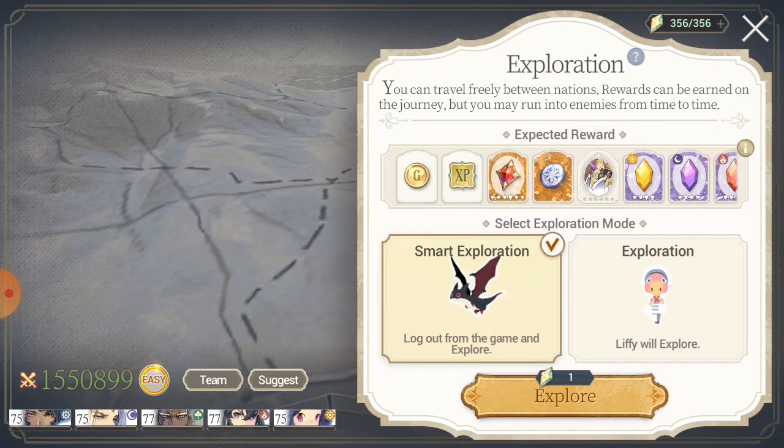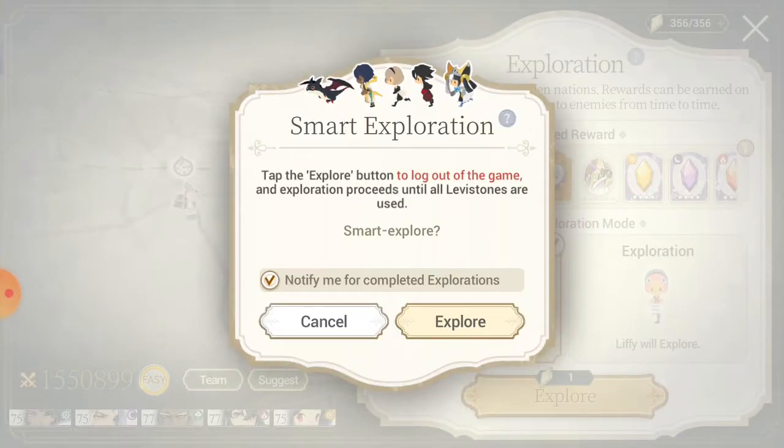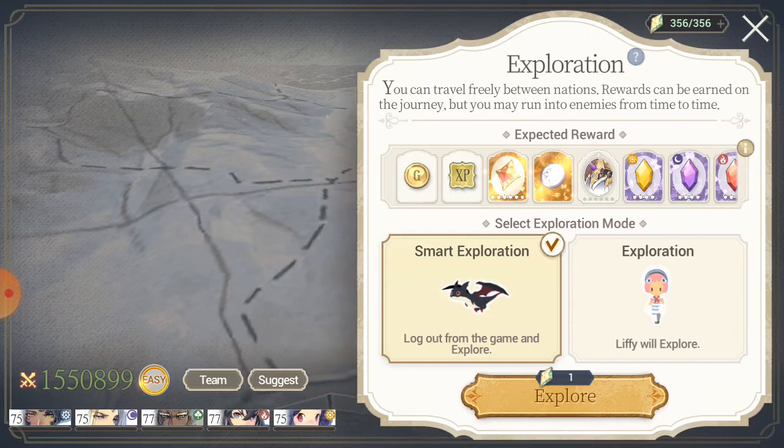Because it's free, it's something you should be doing every day. You go into the shop, tap Smart Exploration, you get the option to explore, and when you tap explore your phone will count down from five to one and tell you the game is going to log off. This is an offline thing — you're going to log out and it will search until all of your levee stones are gone. You will need levee stones for doing these searches, like stamina. You can create them in the Door of Creation, or co-verse with travellers to get them as well — so there are ways to get levee stones.